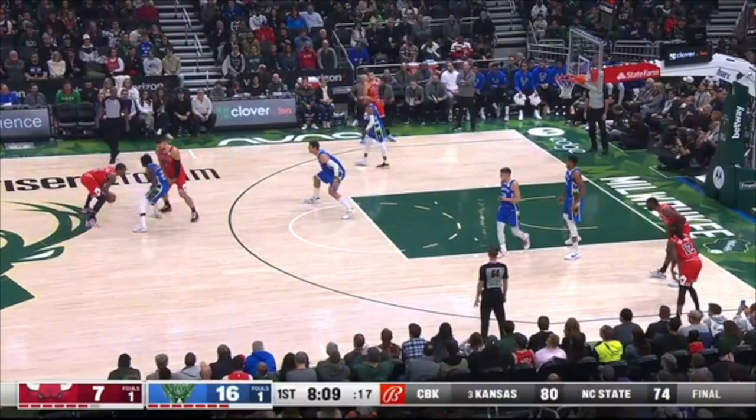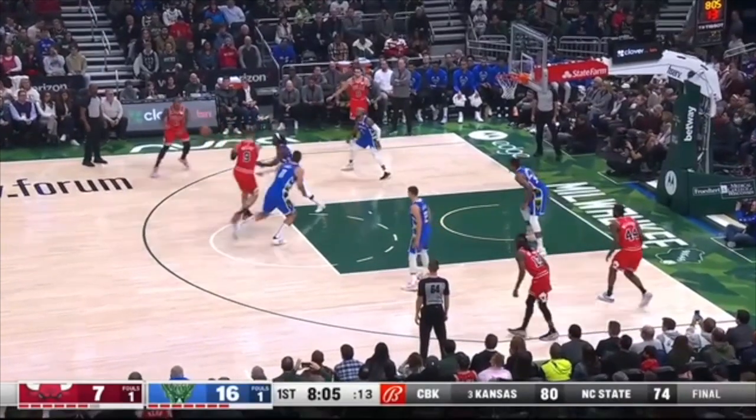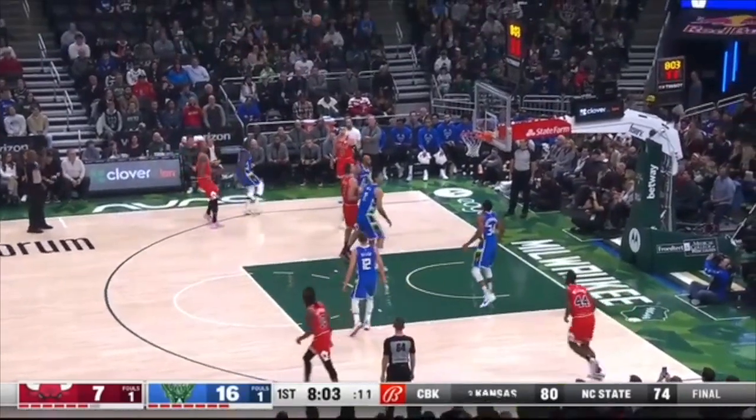Cannot go under a screen when it's this easy to go over a screen. You're trying to go under this screen, and there's way too much distance you have to cover. So now that forces Brook Lopez to have to help, that puts the defense in scramble mode — open Bulls three.